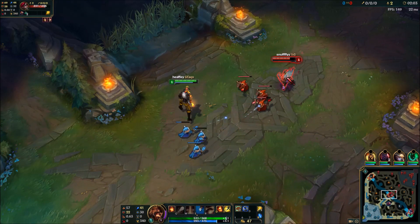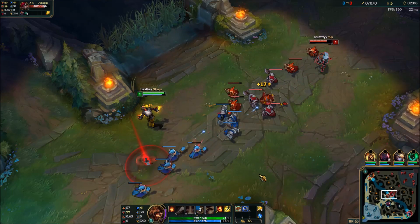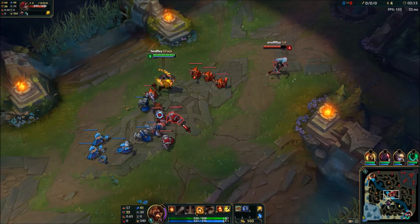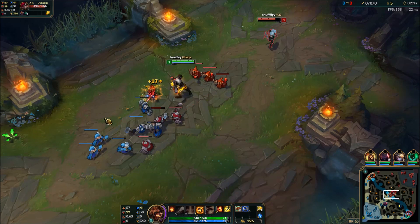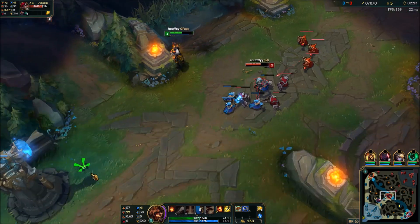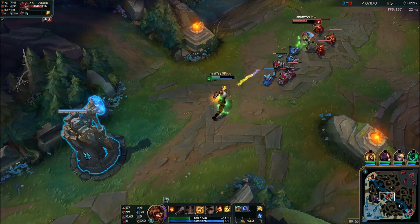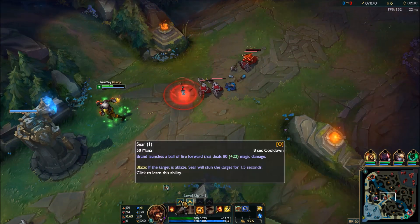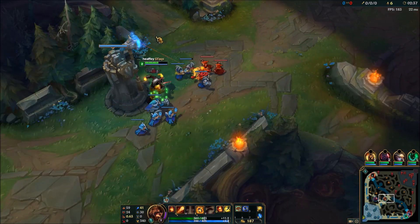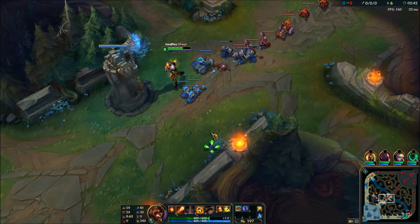There we go. Easy. I don't want to waste too many auto attacks on her because then the minions auto attack me and I end up losing the trade. Just look at this pressure. I didn't think I was in range for that. I lost a bit of farm there — that wasn't good. Still landed one hit on her.